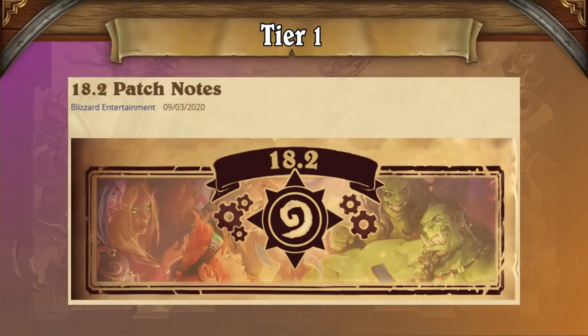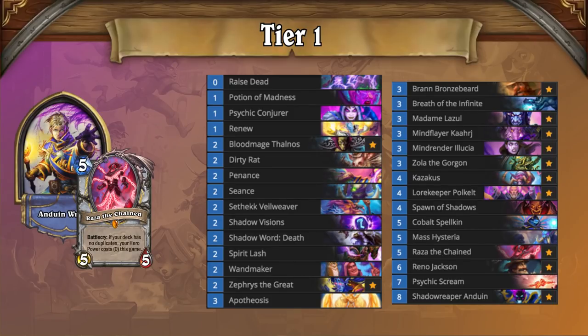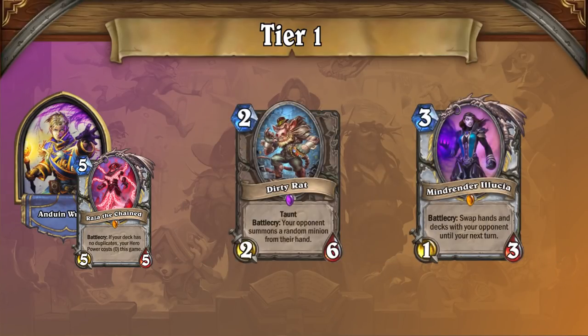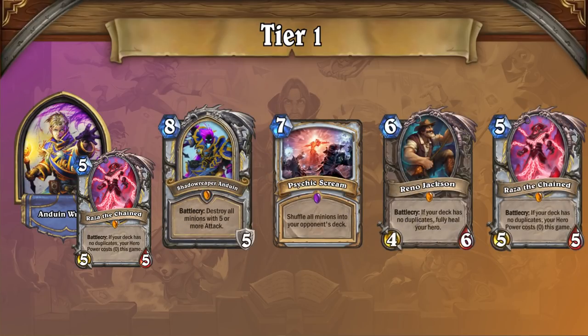One thing you'll notice about the post-nerf meta is that tier 1 is still dominated by one deck — Reno Priest, which emerged from the nerfs untouched to stand tall as the best deck in the format. Between the Highlander package, the Raza-Anduin combo, and state-of-the-art combo disruption, Reno Priest can overcome any deck that isn't specifically built to counter it. Lorekeeper Polkelt's ability to stack the deck and ensure you draw your most powerful cards on time is often enough to spell GG on its own.